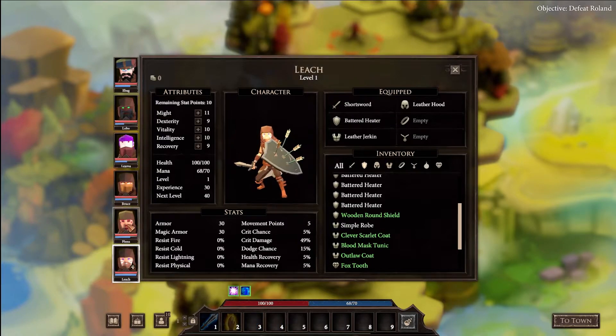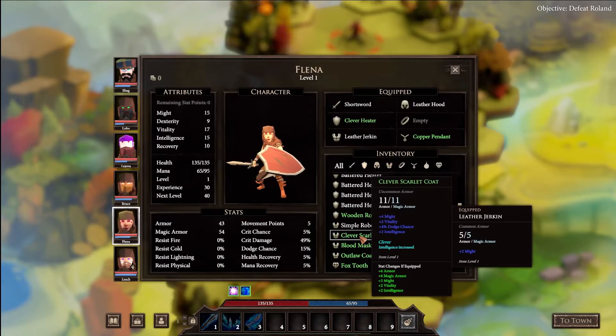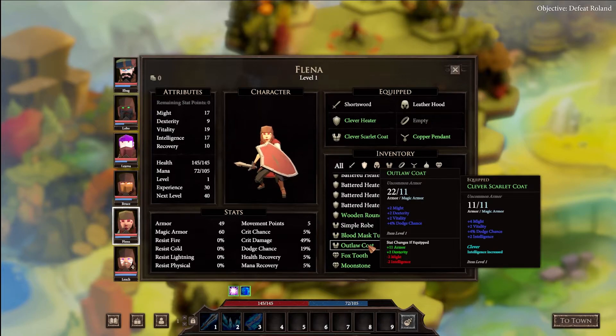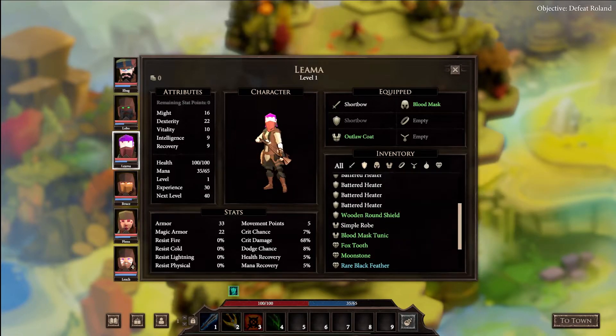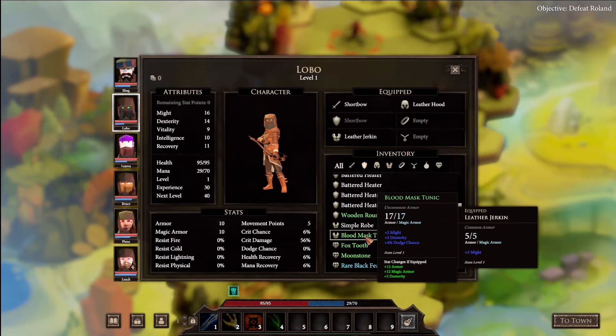Let's equip the bandana for the intelligence increase. For the healer, this armor here - oh wait, she can have this one - it's a straight upgrade. Equip the blood mask tunic: might, dex, dodge chance - that's what I'm thinking. Whip that on. For another party member: armor, magic armor, dex, still better even if we lose a little might for some armor and two dex.